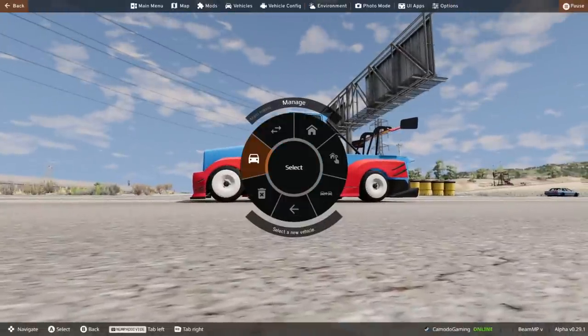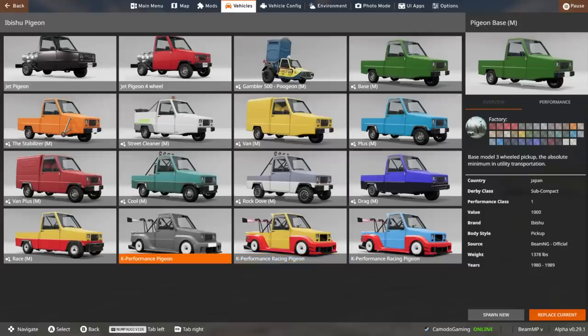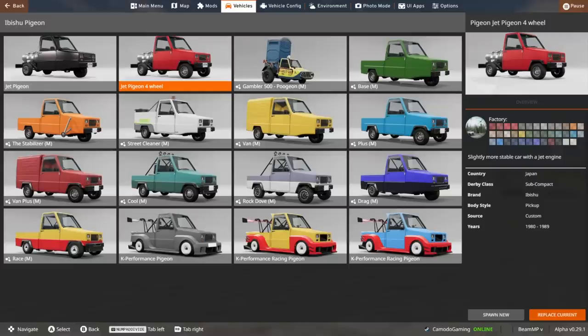I'm gonna quickly show you guys the other K-Series variants available in this pack. You've got the performance, the racing — actually, there's two racing ones. It's a cool little pack. It made the pigeon look like a legit race car, which is honestly awesome. So on to our next mod — this is the jet pigeon.